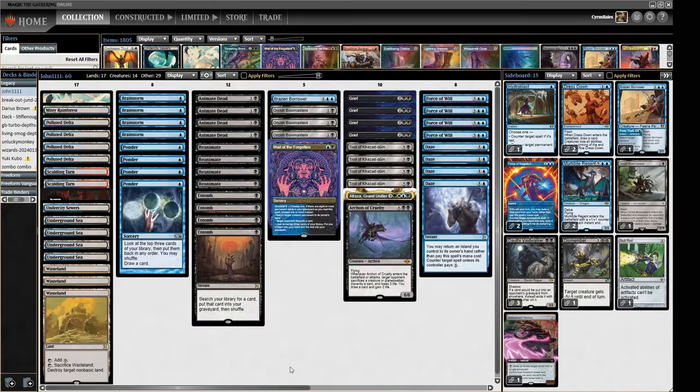Hello and welcome to Crucible of Words for more dedicated Legacy action. For today's midweek meta deck, we are somewhat unsurprisingly playing the bogeyman of the format right now, which is the Blue-Black Re-Scaminator deck. This is a deck that John1111 took to winning the Legacy Showcase Challenge this weekend just gone, one of the higher profile Legacy tournaments on Magic Online.